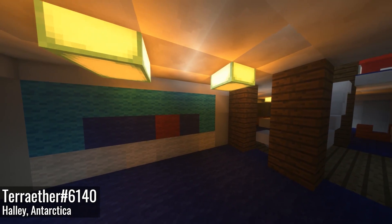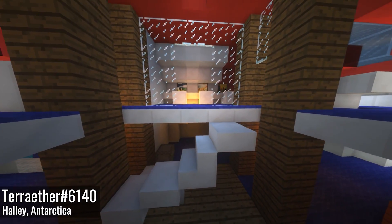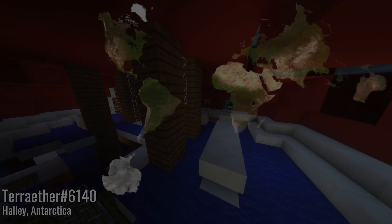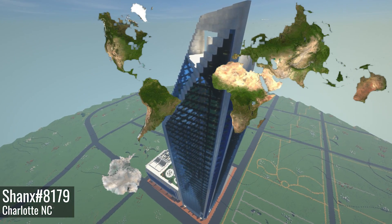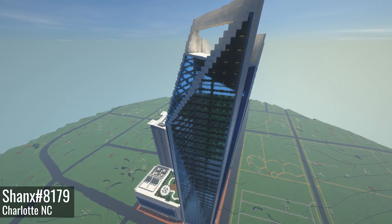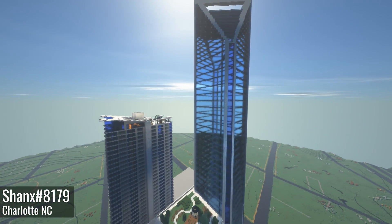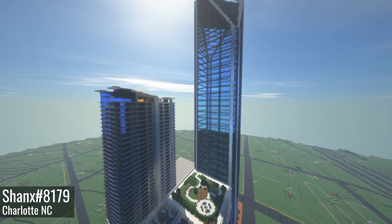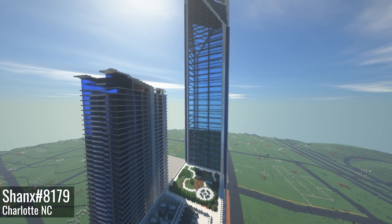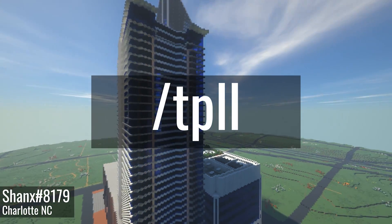Without further ado, let's jump into it. The first and biggest change so far is the implementation of the Dymaxion map projection, which just rolled out this past Sunday. The map projection was voted on our Discord server, and Dymaxion won in a landslide. With this change, we're aiming to fix the issue of distortion that has bothered our players. It doesn't come without flaws, however, as the normal coordinate system won't work anymore. But if you use the TPLL command, you should be just fine.